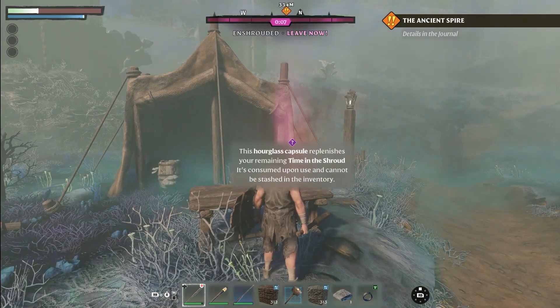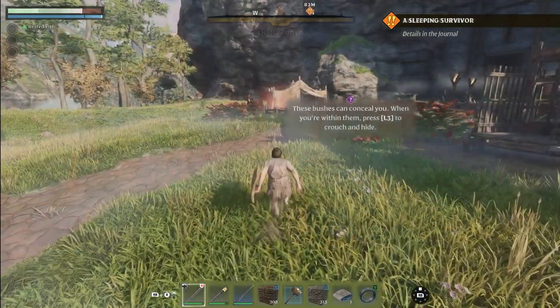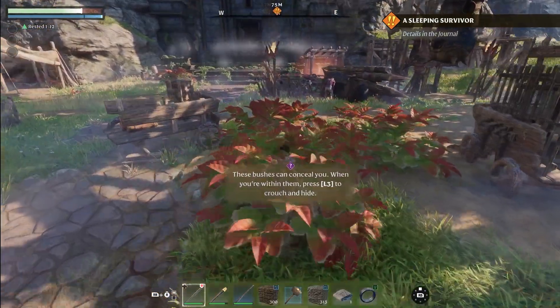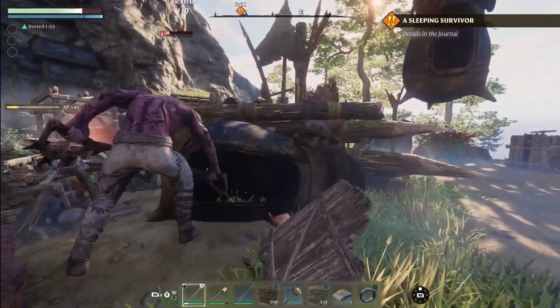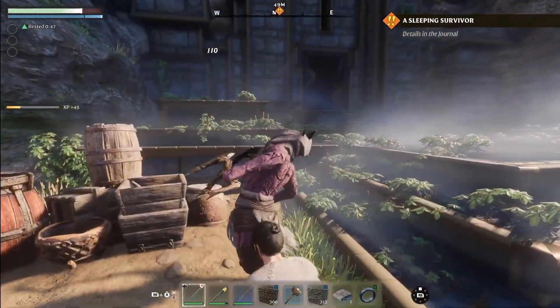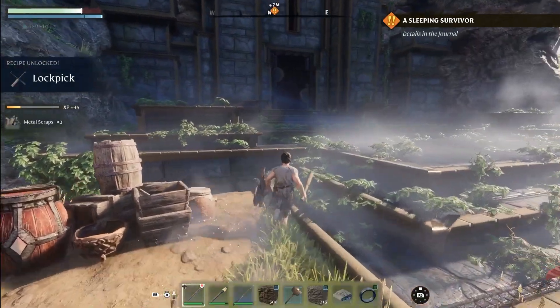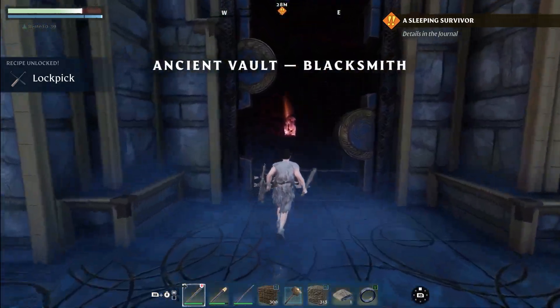As you are in the shroud, keep an eye on the timer — your protection against the fog won't last forever. Find glass capsules to extend your exploration time and discover secrets hidden within the shroud. As we approach our quest location, stealth is your ally. When approaching enemy camps, one of the best ways is to sneak around, avoid detection, and surprise your enemies with an attack from behind for extra damage.